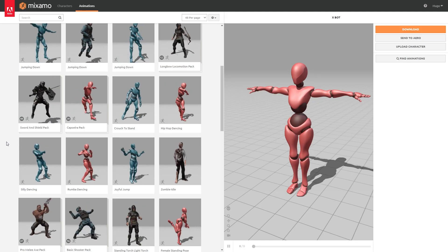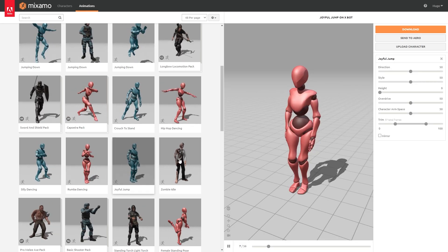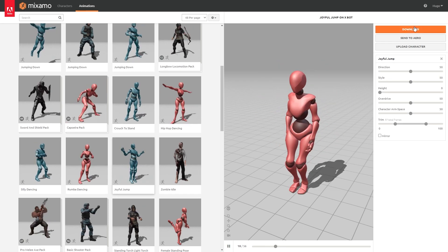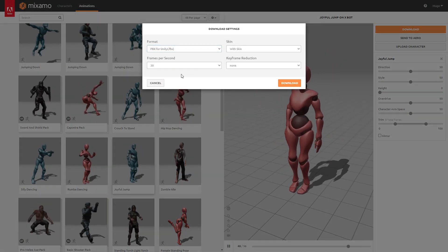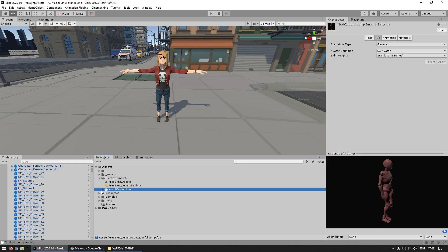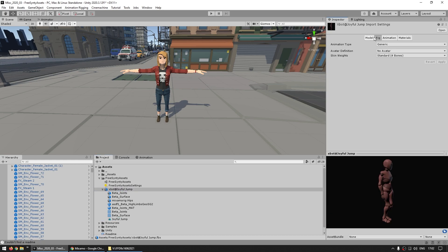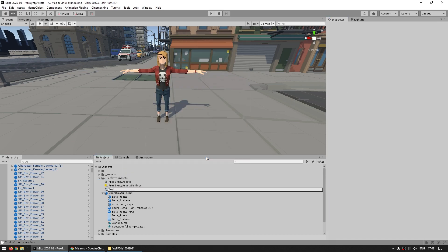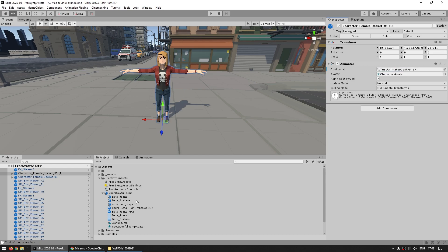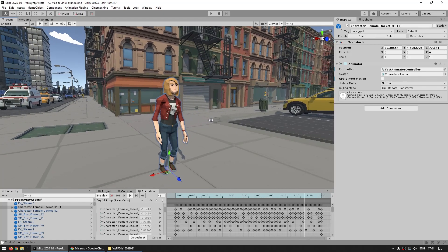So then you can go to Mixamo.com — it's a great website for free animations. Just select whatever animation you want, click on download, and for the type, select FBX for Unity. Everything else can be pretty standard, then you just drop it in your project. You get an FBX and inside you've got the animation. First, make sure this animation on the rig is set to humanoid. Now you can just make an animator controller, assign this controller, then drag the new animation in. And there's the animation working with our custom character.